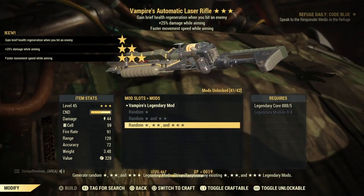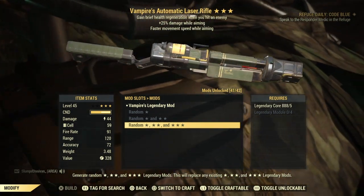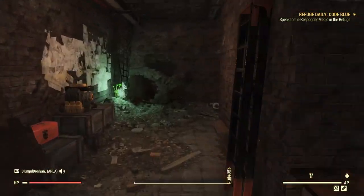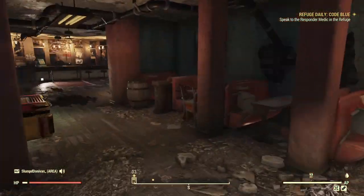And that's how you do it for half the amount. You basically get a hundred strip off per each roll. And if you like the mods you get the first time, you can just press circle and you'll be set.